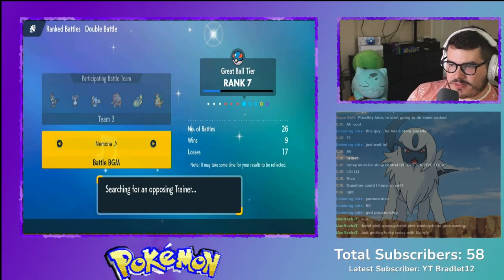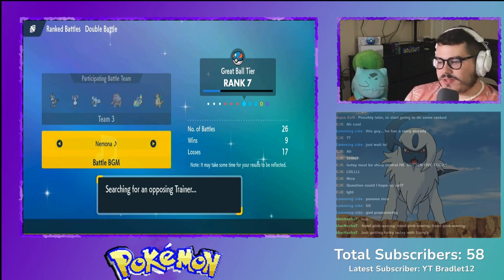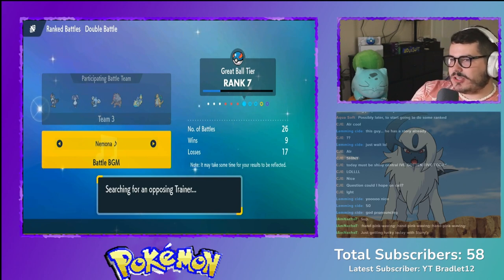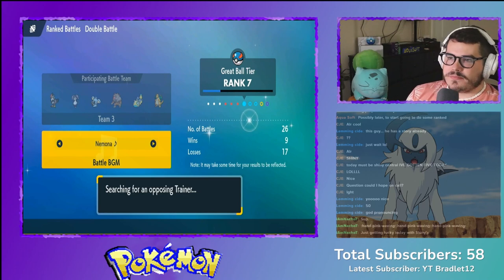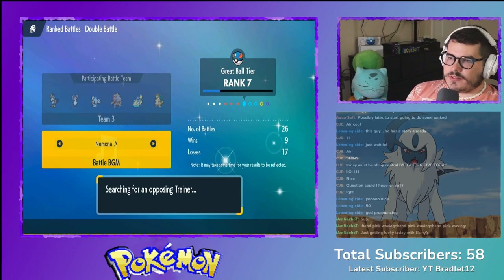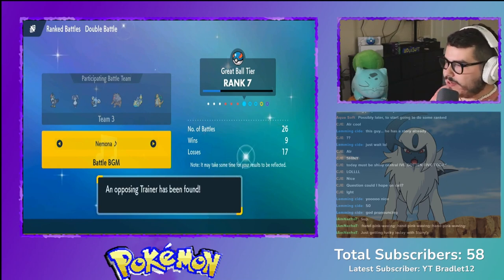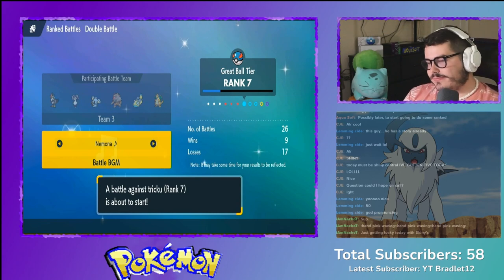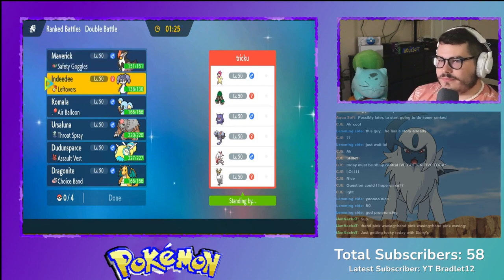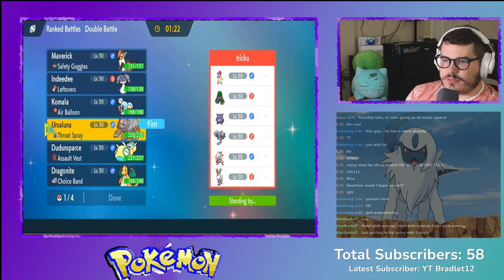Three of the Pokémon on this team are ones Larry uses in the gym battle — Staraptor, Komala, and Dunsparce. The other three I added to help out. The one non-Normal type is Dragonite with Normal Terastype — that's the only one that isn't a Normal type. Obviously, Normal Tera with Extreme Speed is broken and ridiculous. We're going to have fun here!